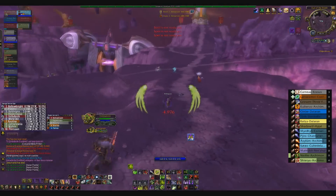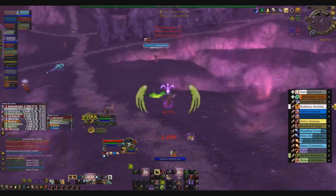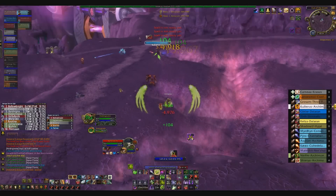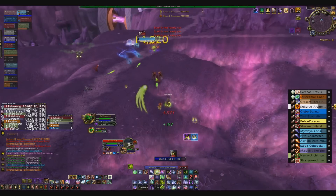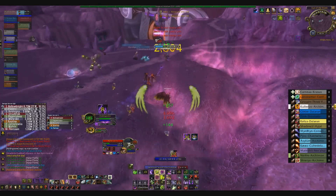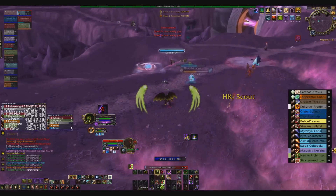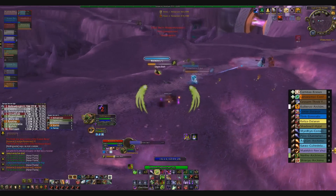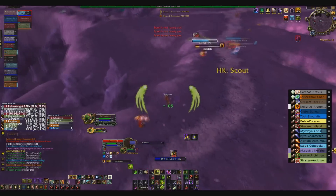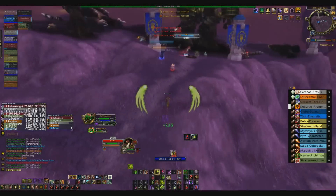That was good — just showcasing the absurd damage that Demonology can do when given the chance with Dark Soul up. With the glyph it's 10 seconds every one minute, and with two charges it's perfect. Here I'm just bursting this guy down and instantly killing him, a couple of helpers from teammates. It's a loss here though because Destruction will never lose to Demonology, so I ran back.